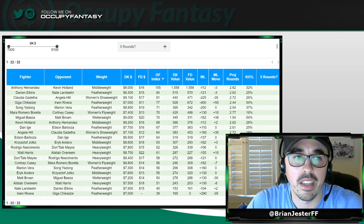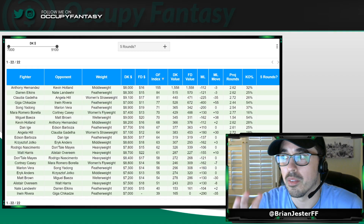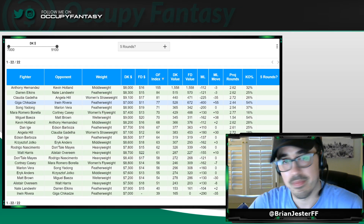Let's sort by OF Index again and talk about this slate in particular. It's pretty unique from the fact that we had a fighter drop out. As a result, that fight wasn't canceled for DFS purposes — they found a replacement. DraftKings put the replacement fighter in. FanDuel did not, but they still kept the fighter who was originally fighting against him.